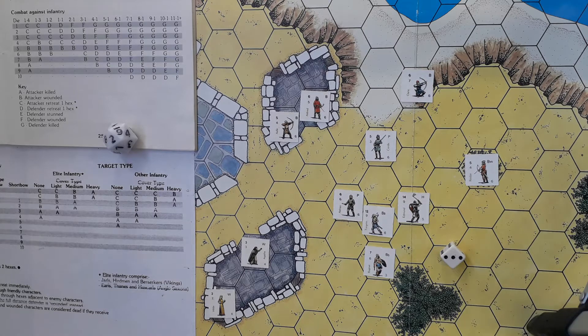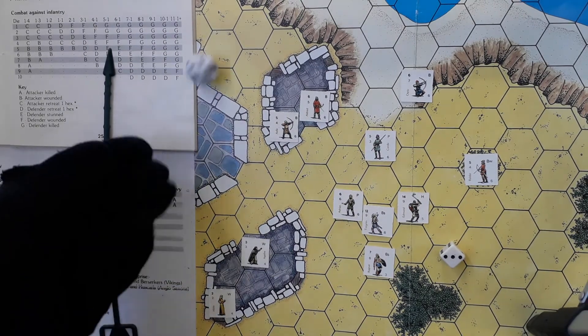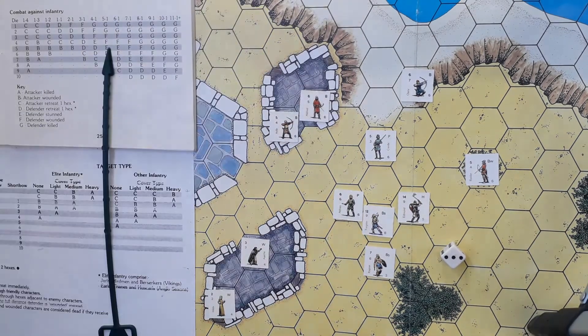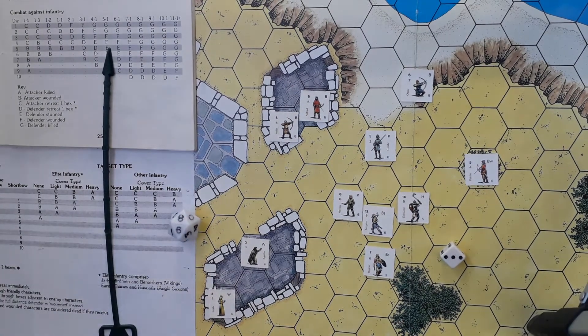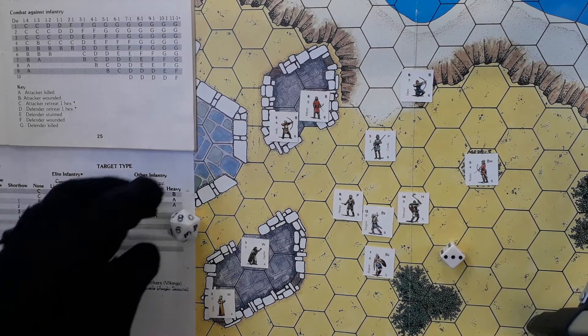We come now to the Viking's turn, commencing with archery. Radar here can see Cedric moving in. He has a clear shot with a short bow and there's no cover, so the results will be on this line of the table. The initial roll was invisible so we re-roll — always only take visible rolls, that's my rule. Nine is no result at all.